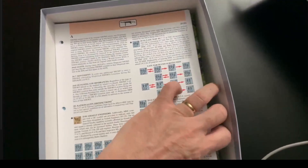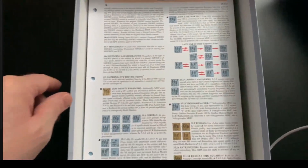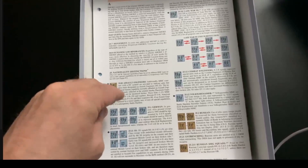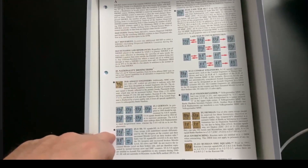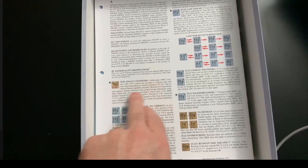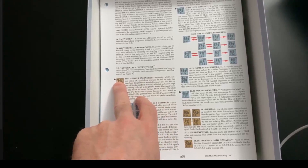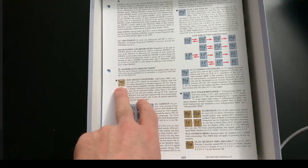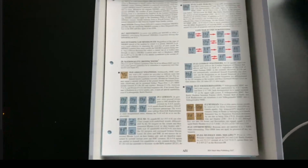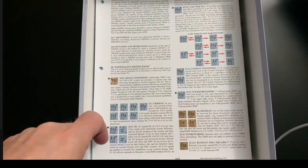First we have the nationality distinctions Chapter A25. Anything with a black dot indicates new information. For all nationalities we now have assault engineers with a demo charge in the top left, and their smoke exponent has already been increased for the 6-4-8s. You have your typical Germans, and then we get into the SS.